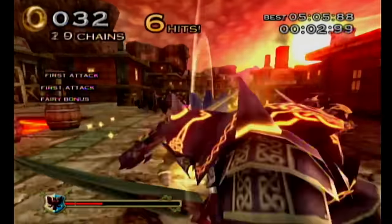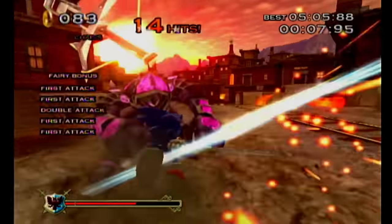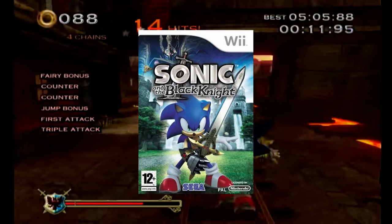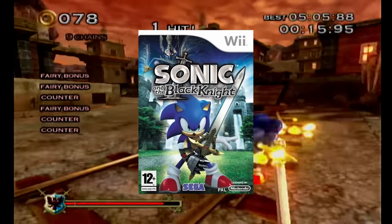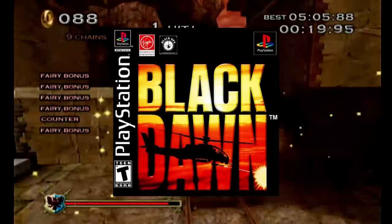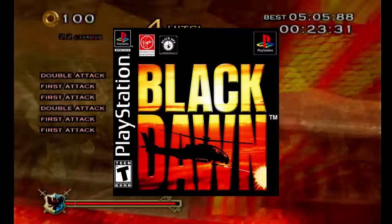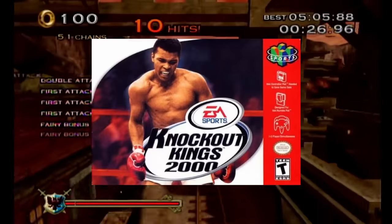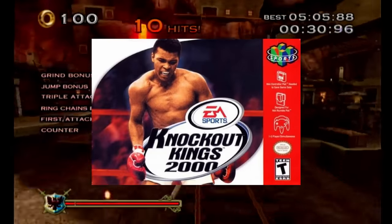The music that plays in Molten Mine is not an original composition. It's actually a remix of the action theme from Black Dawn. Have a listen. Funny thing — this same song was used in Knockout King 2000 during the training mode. I'm not joking, look it up.